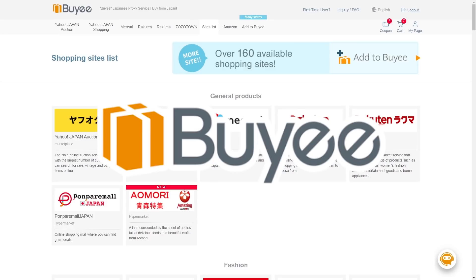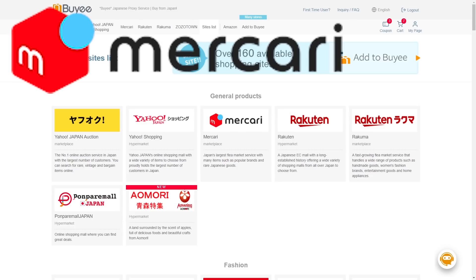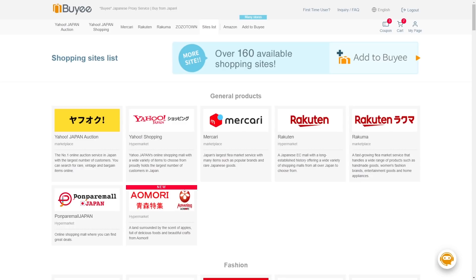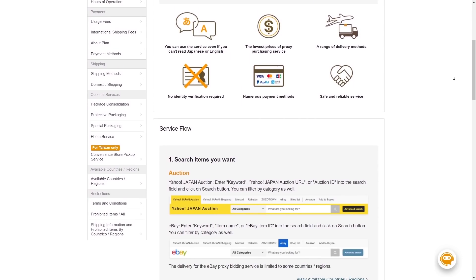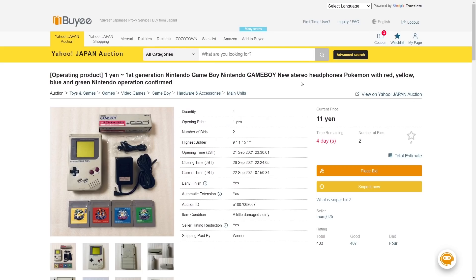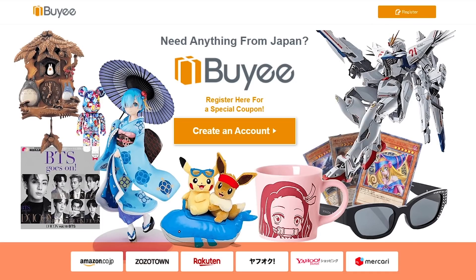Before we move on, I'd like to thank the sponsor for this video, Bayi. Bayi is a Japanese proxy service that allows users to access over 160 online shopping sites exclusive to those who live in Japan. With all of the big Japanese online shopping sites such as Mercari, Rakuten, and Yahoo Japan Auction, you can place bids on and purchase items from Japanese sellers without the insane shipping costs and hassle of communicating with international sellers. Bayi handles it all for you, and you can even purchase items from multiple sites in one order. Bayi's website has intelligent search that allows you to find just about anything you could want from your favorite game franchise or anime, and you can find some really great deals on items only available from Japan. Bayi is offering members of the PeakMP fam a coupon worth 2,000 yen — about 18 US dollars — toward any purchase on Bayi if you sign up using the link in the description. Thanks again to Bayi for sponsoring this video.